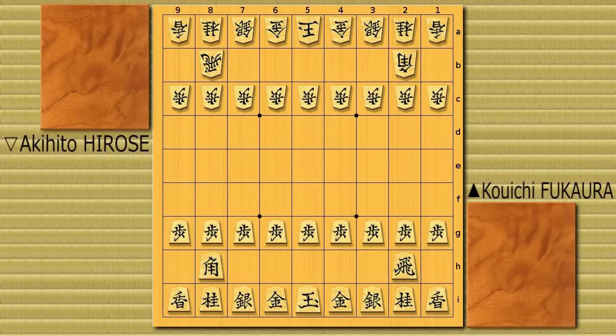He has black pieces to use this time, so he has to stop it now. He has to stop Hirose's Ranger Anaguma. And you know what he came up with for this game? He used an amazing strategy — a very amazing way to attack directly on Hirose's Anaguma.